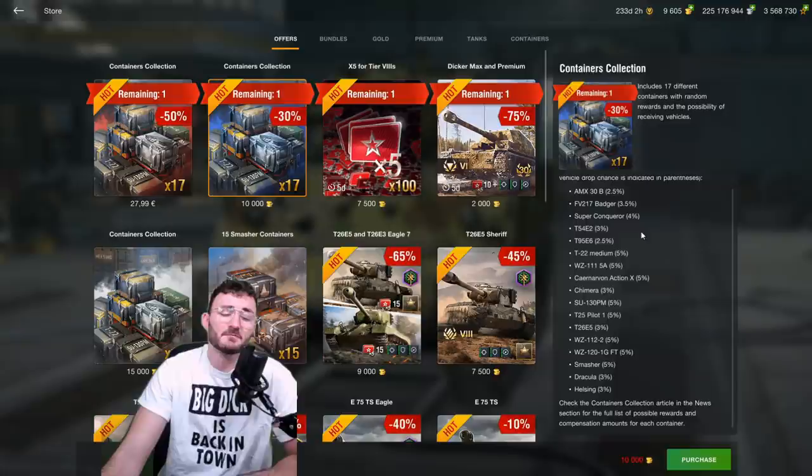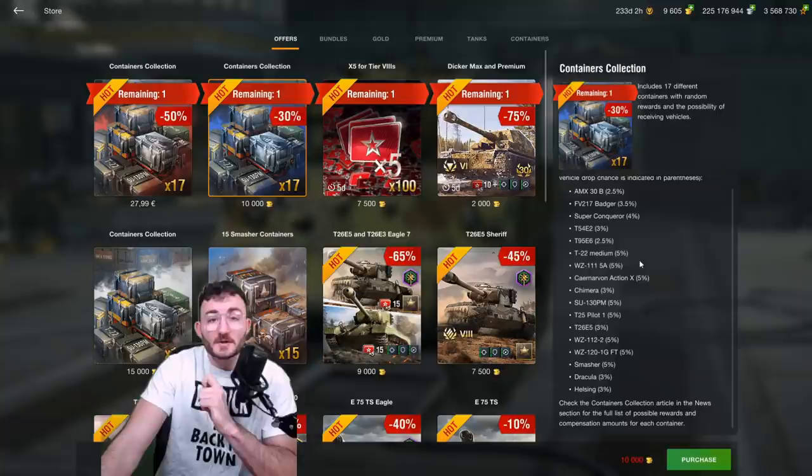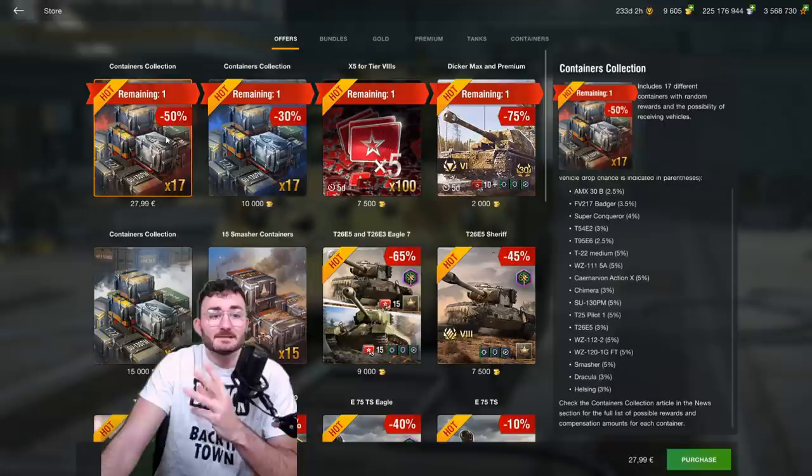One common mistake everybody makes — because it seems like everybody stopped math at 4th grade — is that you don't stack up those chances. For example, if you have two container collections, one for the 30B and one for the FV215B Badger, your total chances of getting a tank is not 3.5 plus 2.5 equaling 6%. That's not how it works. The maximum chance you can get is for the Badger, 3.5. You do not stack up percentages. Don't do it. It's not worth it.